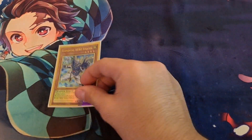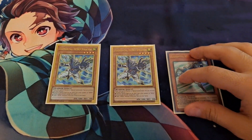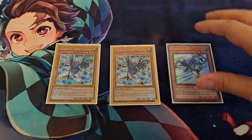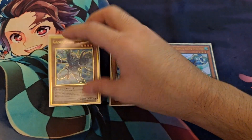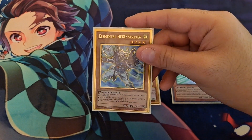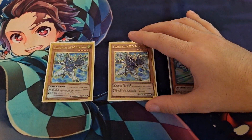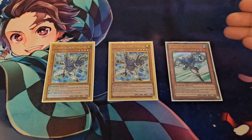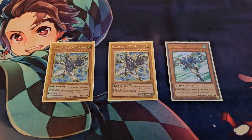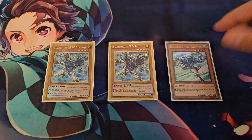First and foremost, we have three Elemental Hero Stratos. I am trying to get that third gold rare — I love the gold rarity from Maximum Gold, very happy to be playing those in the deck. Stratos is essentially the main starter; you are able to search a hero on normal or special summon, so he is pivotal towards being able to get some of your plays going.